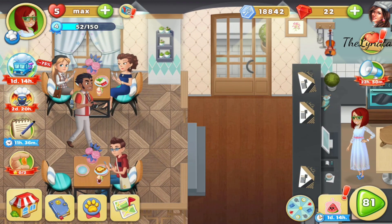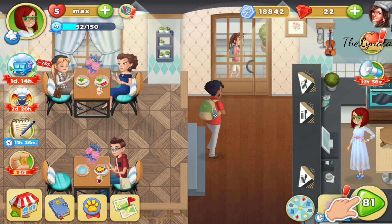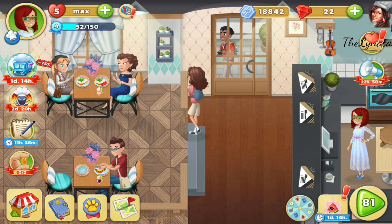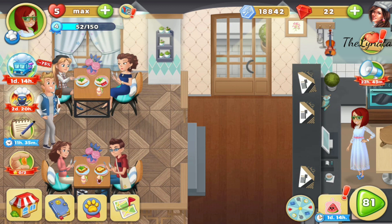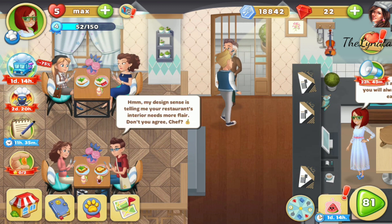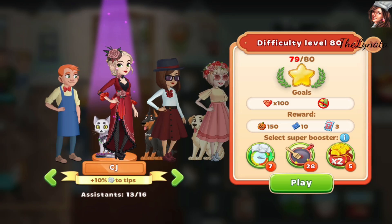Don't worry — every combo counts. With the turbo chef mode, things are really different now and it will be hard to stay in first place, but for now we are in first place. Without further ado, let's go play level 80 and then go to the next restaurant, which is a big surprise because I like it so much.